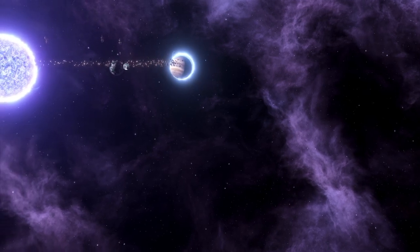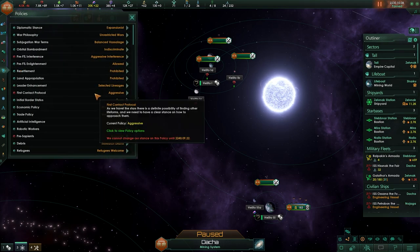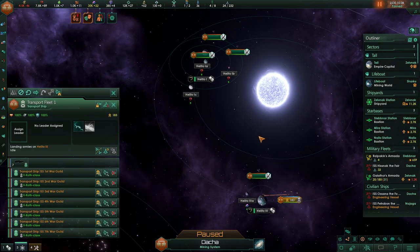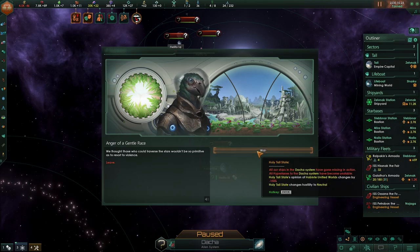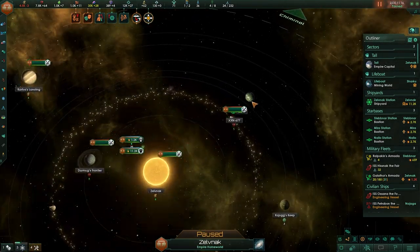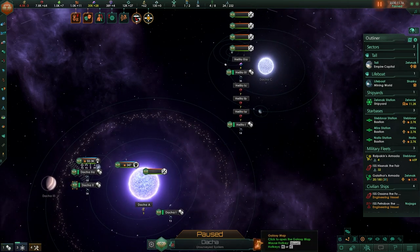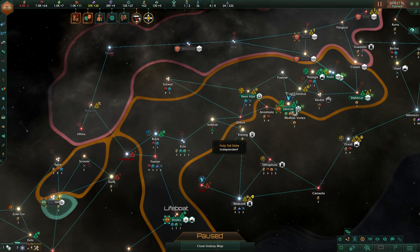Or you take door number three and completely game this entire event. You take Sol X, become friends, then change your primitive observation to aggressive and set your first contact protocols to aggressive. Invade their worlds, trigger the same outcome as if you outright attacked them, take their worlds, burn their tiny fleets to the ground, and discover those stolen planets. You can take Sol X first, build that Gaia world up all the way, and then later on take the rest away — because clearly you don't deserve the technology you're sitting on. We do.